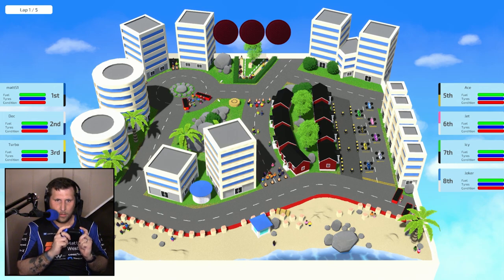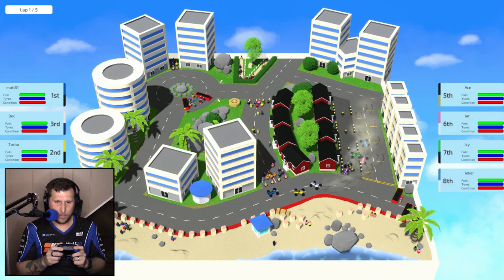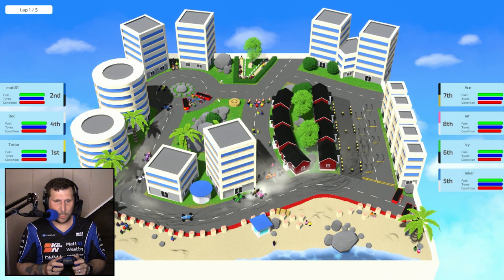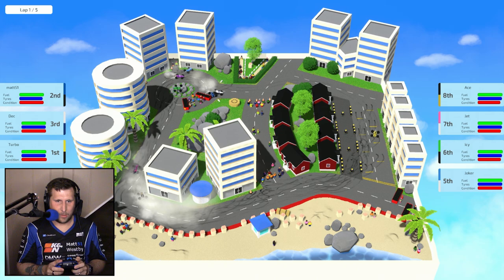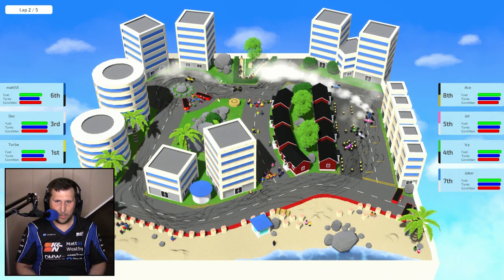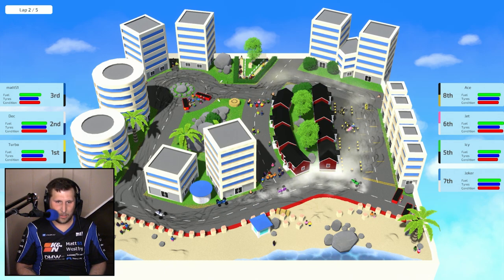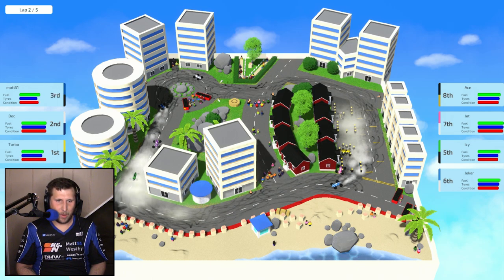Hit A to start and away we go. Already making a great lead — immediately crashing, and then crashing into Turbo. Now facing the wrong way. Turbo is way off into the distance. Struggling to maintain grip as I am causing all sorts of chaos through this poor little city today. Having some collisions there with Jet as they make a last-minute decision to pit, and I crash into that little mushroom house there. I am being mounted by rock.